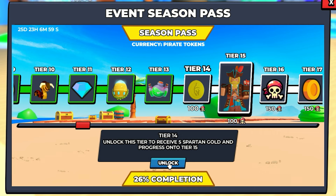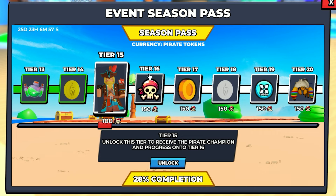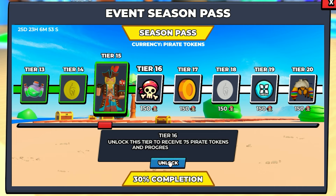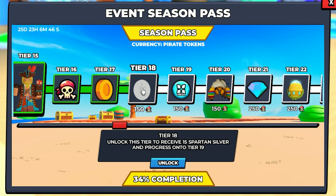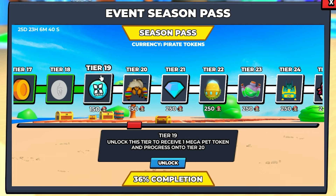Tier 13, 1000 XP bottle — I like that one. Unlocked. Tier 14, five Spartan gold this time. Unlocked. Tier 15, I have the pirate champion already, but either way, unlocked. Tier 16, 75 pirate tokens. Unlocked. Tier 17, 250 coins. Very nice. Unlocked.